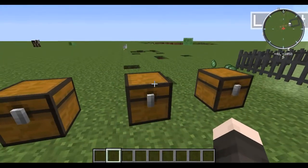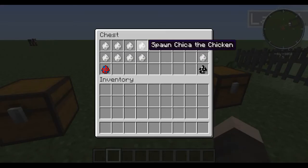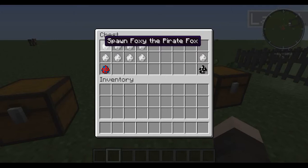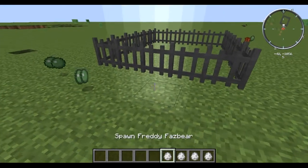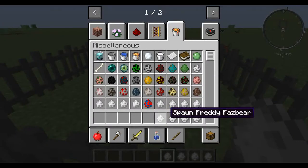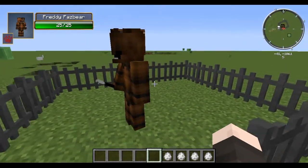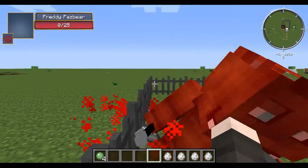So first we have the first four mobs: Chica the chicken, Freddy Fazbear, Bonnie the bunny, and Foxy the pirate fox. Which one is which? That's Chica, that's Foxy. All right. So let's spawn in Freddy Fazbear — he looks freaky as heck right now.